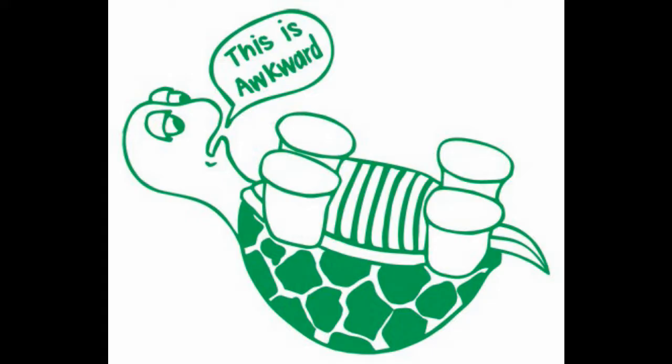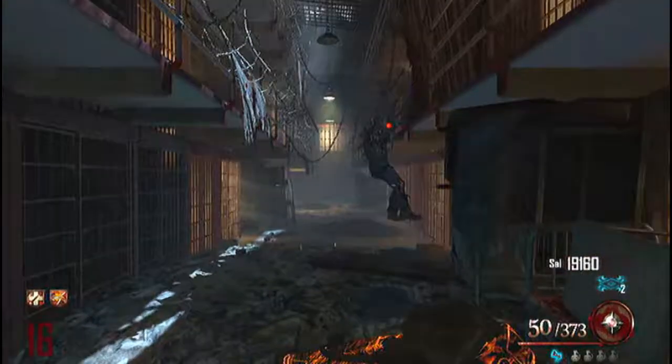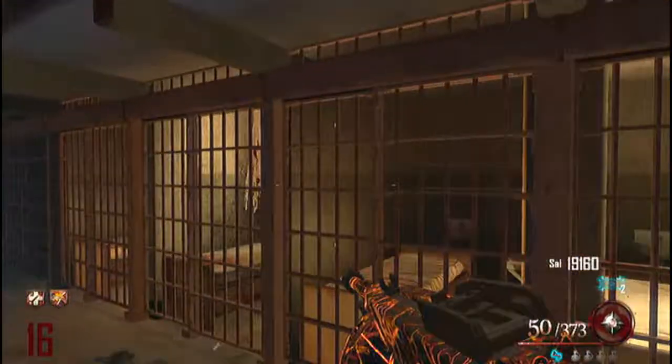Hey guys, AkaSquirrelDrillon here bringing you a tutorial on how to get the golden spork. If you don't know what the golden spork is, it is a golden spork that you can use as a knife, and it is one hit until round 31 or 32 — I can't remember. So yeah, let's try to get it.